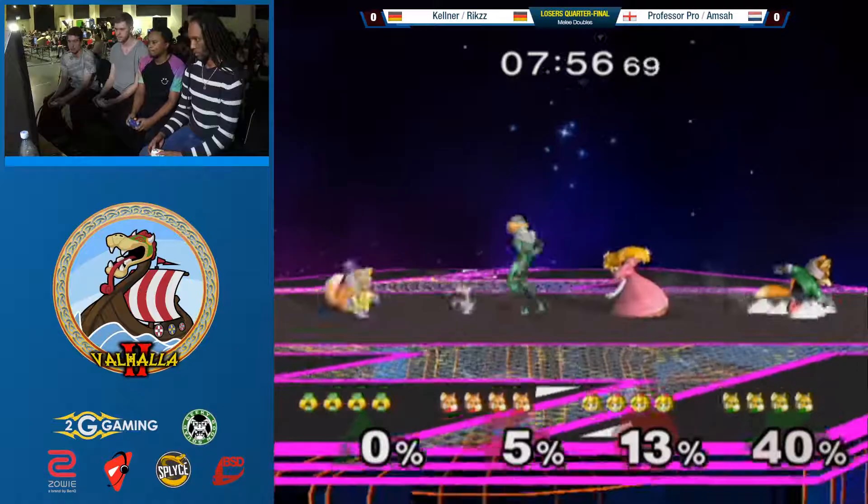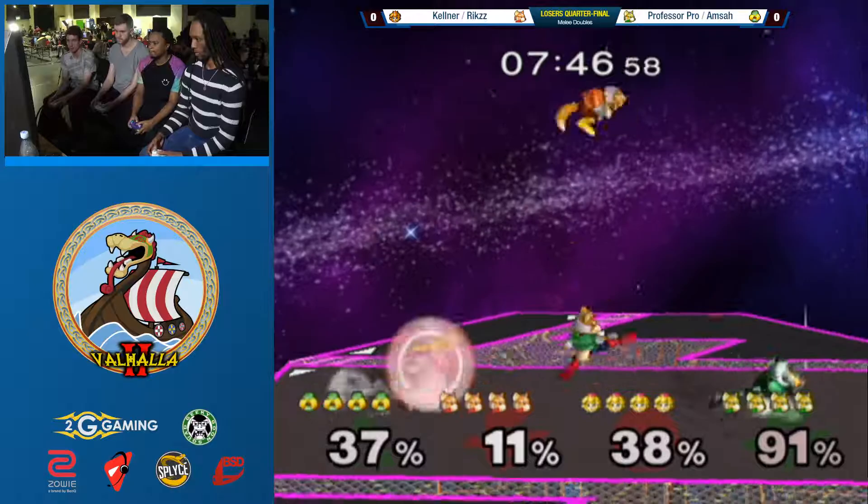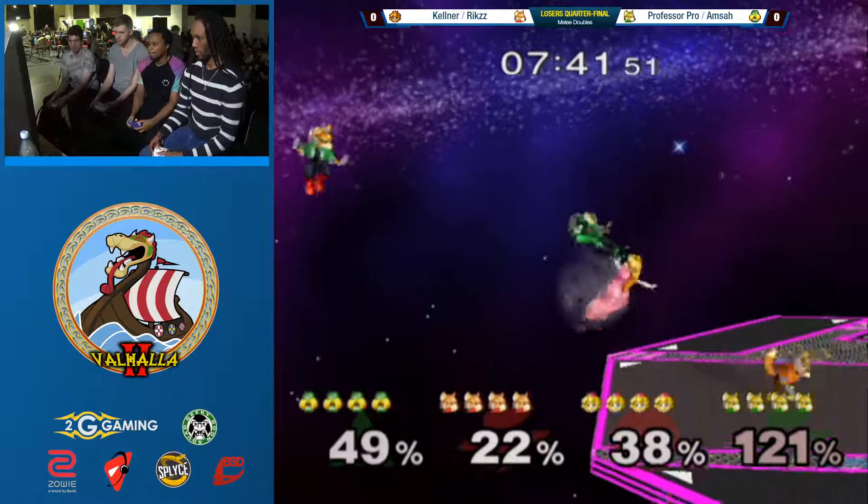Here we go with another amazing set - the first Loser's Quarters, Professor Pro and Armstar versus Kellner and Rix on FD. Alright, these guys just getting sandwiched a little bit in the middle there. Red team. I'm getting too overwhelmed here. Professor Pro already with a lot of percent and offstage.